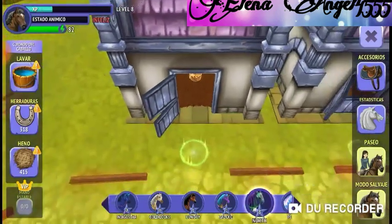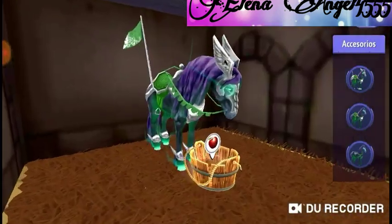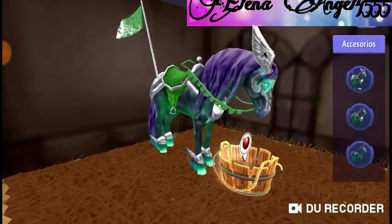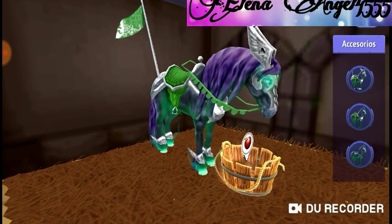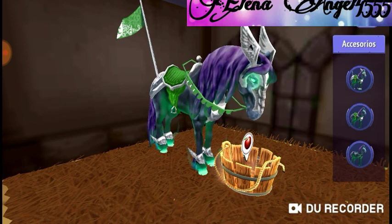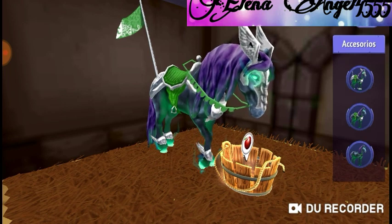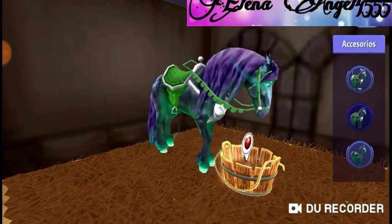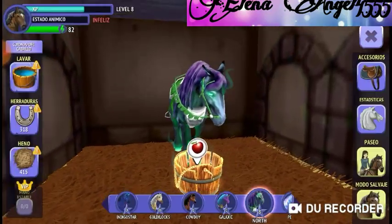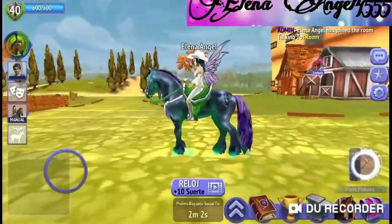His tack only goes on him and you can only put this tack on him, so you can't put a different tack on him or anything — which is fine because he looks really cool with it. You can wear him with his full gear or just his saddle and his bridle.